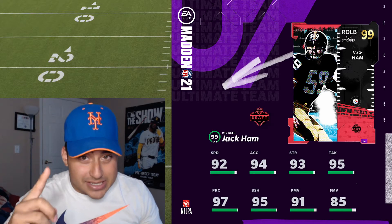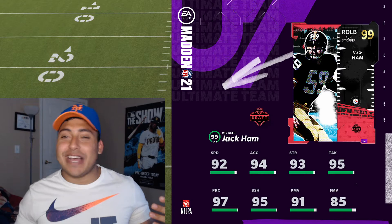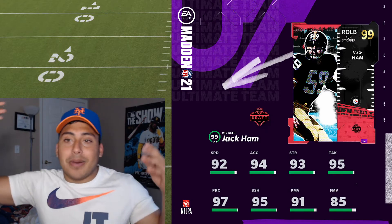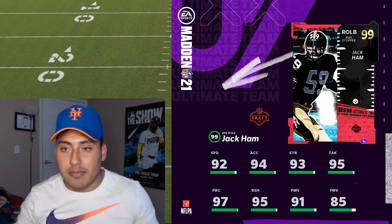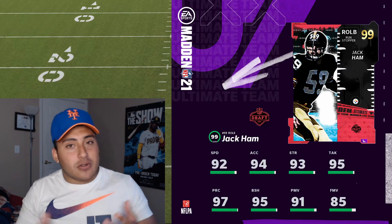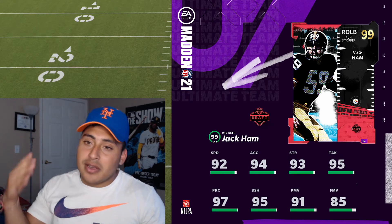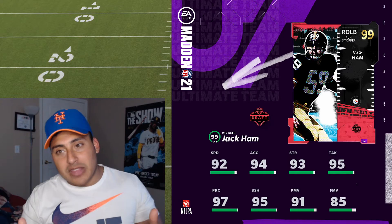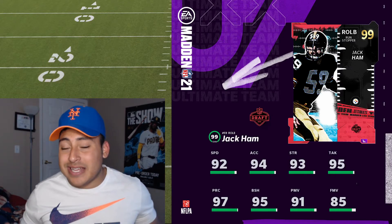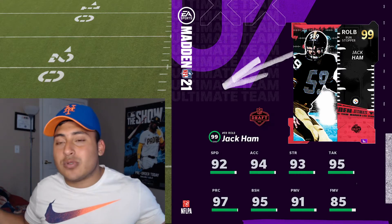I don't see why anybody would pick up Jack Ham — if you have one reason, let me know in the comment section. Me personally I'll pass on him. There are just so many faster linebackers in the game. At this point in Madden, depending on if you're a real fan or a casual fan — if you're a real fan you're still playing the game, still playing in leagues. I'd pick up this card if he fits the theme team, if not I'll pass. At this point, just have fun with your team, add players, do theme teams.